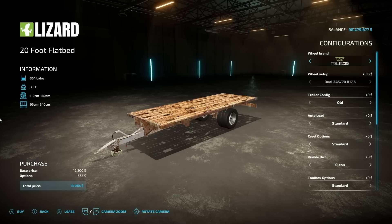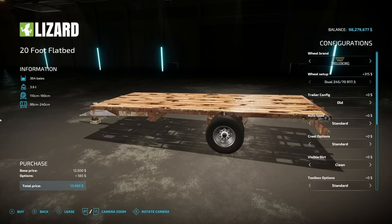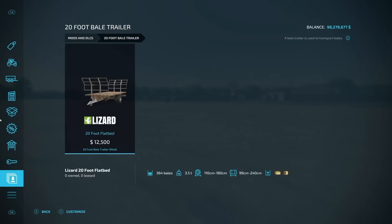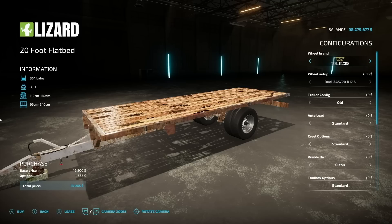Ladies and gentlemen, 4D Modding is in the building with only their second mod for Farming Simulator 22. This one's kind of interesting — they've used what looks like a picture overlaid and cut instead of just going with a texture. I'm not a fan of that; it feels very Farming Simulator 13. Would be cool to see this as a proper texture in the future. It holds 364 bales — baby bales all the way down to 110 cm, up to 180 cm square, and up to 240 cm square.